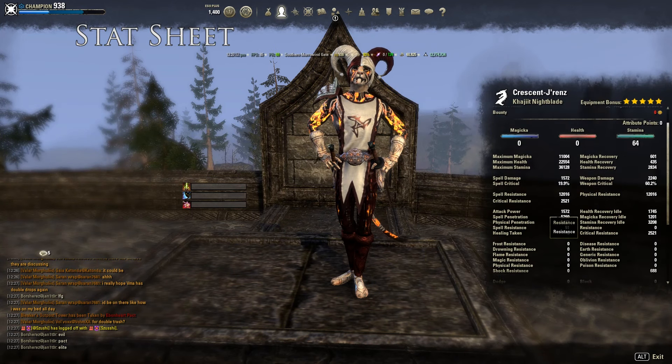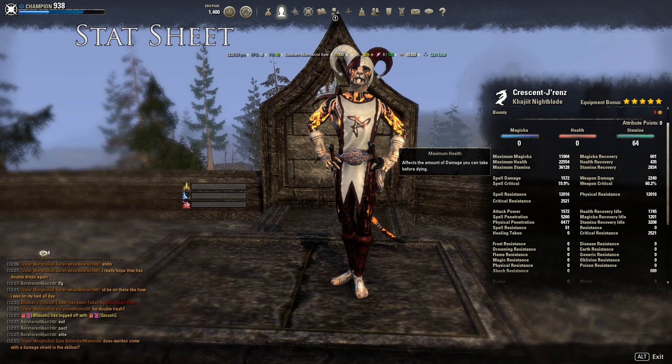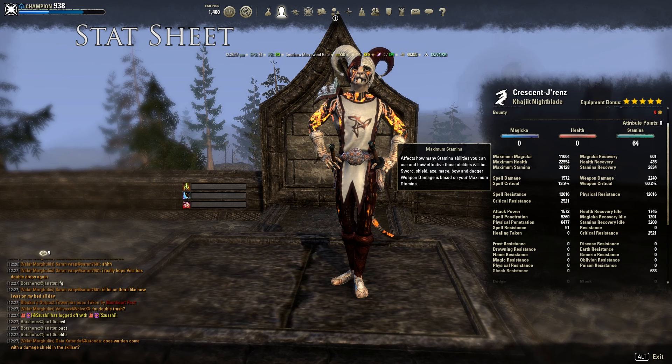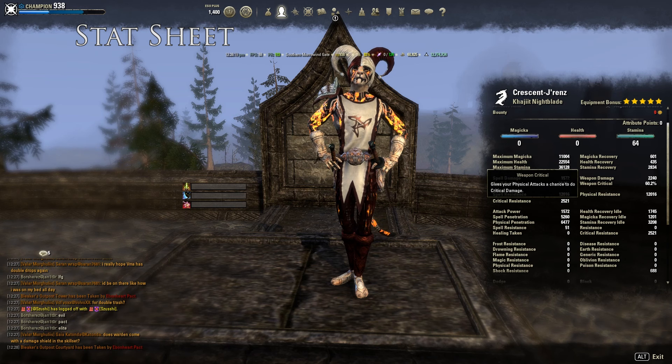Let me show you my unbuffed stats, which are really good. 11k Max Magicka, 22.5k health, 36k Max Stamina for a Khajiit — as a Redguard I'd have 38k or more. Magicka recovery around 600, health recovery 400, Stamina recovery 2.8k unbuffed. Crit is really awesome at 60%, and weapon damage is 2.2k.